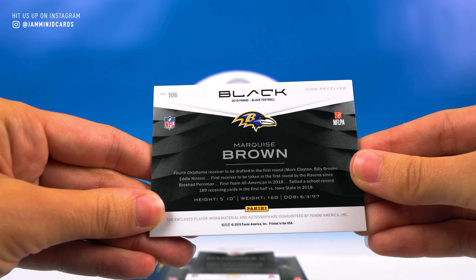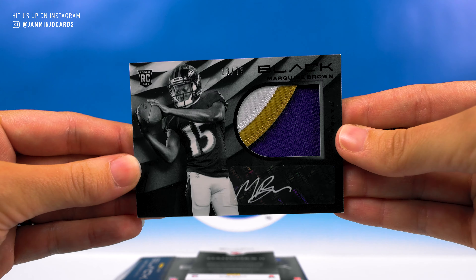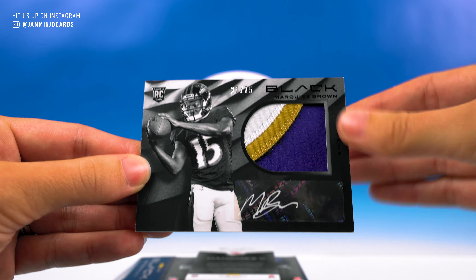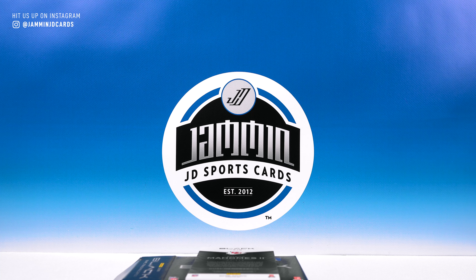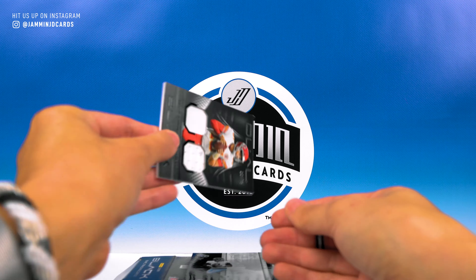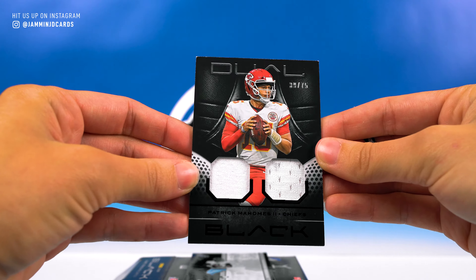Next up, we got our first — Otto — Stephen Jackson with a super rainbow holofoil, 12 of 15. A nice super short print, which is sweet. Stephen Jackson with a nice number 39 in the auto there. Nice.